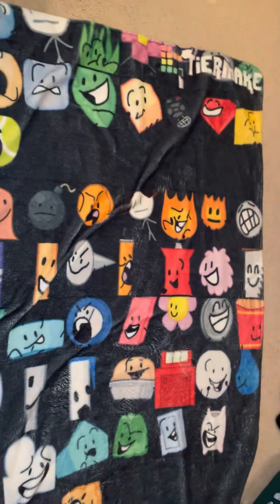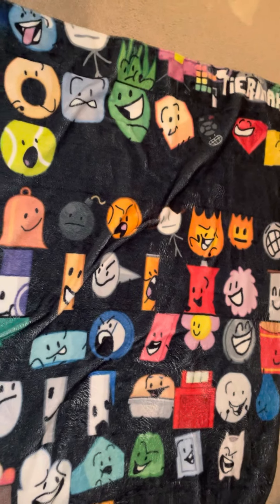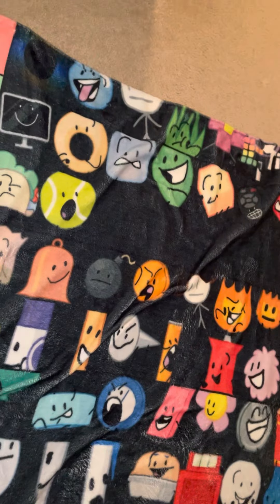I have this blanket which is like a BFDI tier list, so I'm going to be telling you all of these. The S tier, the best one, is Black Hole, Bubble, David, Grassy, Robot, and Flower.